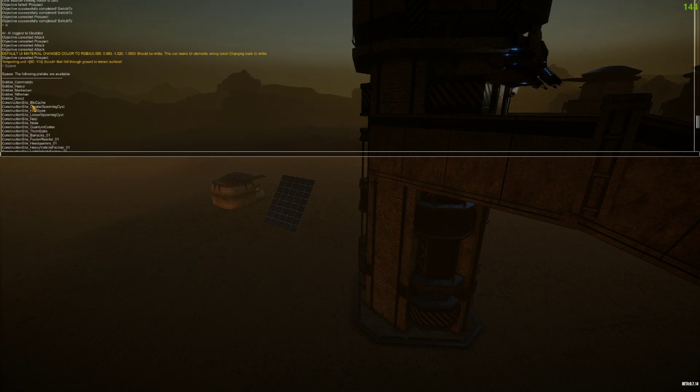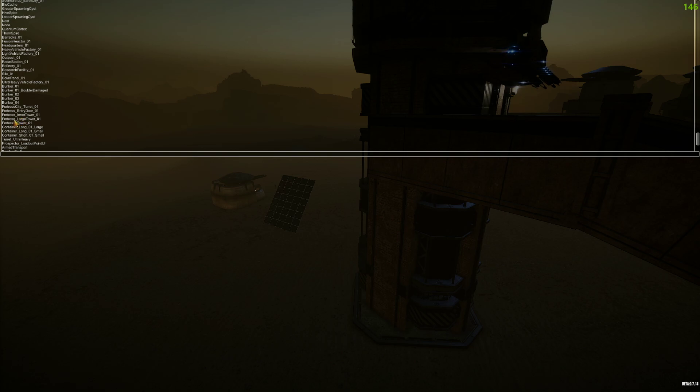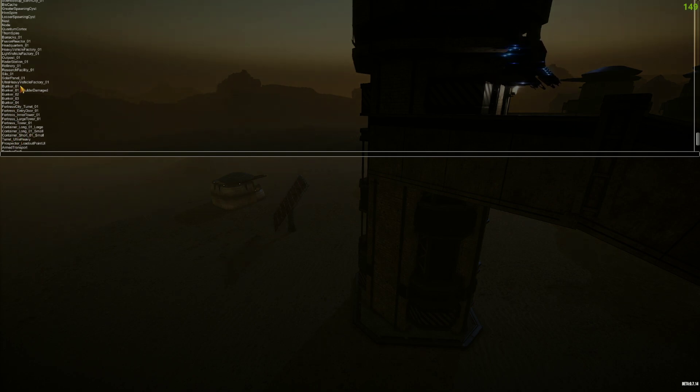For example, I tried to spawn in the door — the actual gate itself, which you'll probably see in a moment — the fortress entry door. I couldn't spawn that in, so it's not a spawnable entity. However, all of these are: inner tower, large tower, tower, containers, ultra heavy, etc. All of this is spawnable. All bunkers are also spawnable as well.